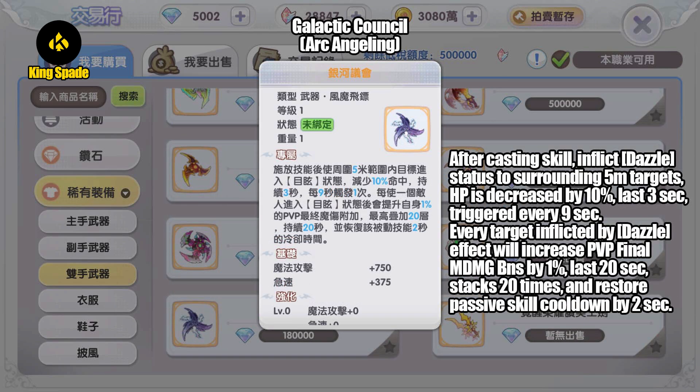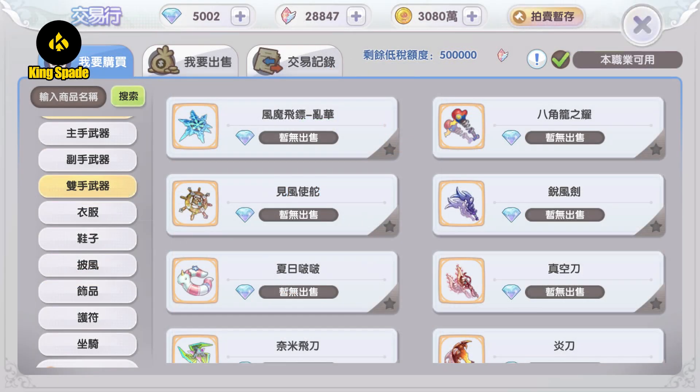Finally, gold weapon dropped by MVP Arc Angeling — Galactic Council. After casting skill, inflict dazzle status to surrounding 5-meter targets. HP is decreased by 10%, last 3 seconds, triggered every 9 seconds. Every target inflicted by dazzle effect will increase PvP final magic damage bonus by 1%, last 20 seconds, stacks up to 20 times, and restore passive skill cooldown by 2 seconds. This is specifically designed to be used for PvP.